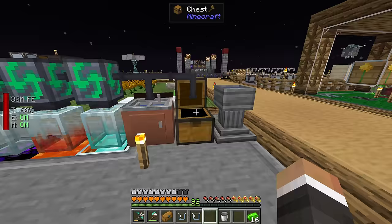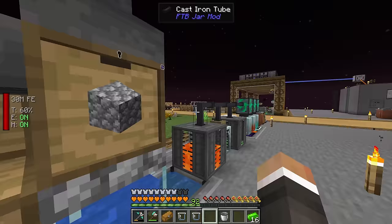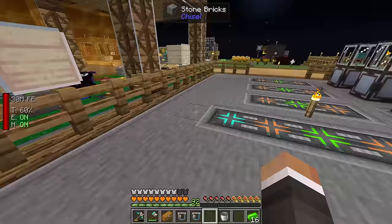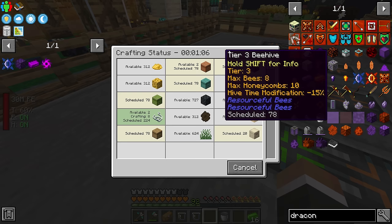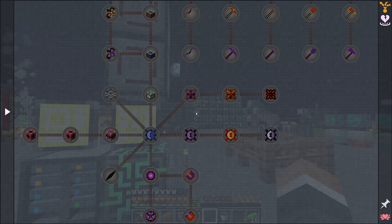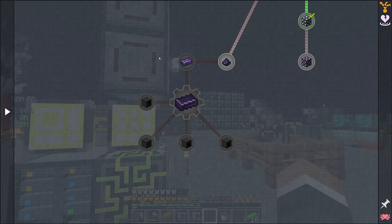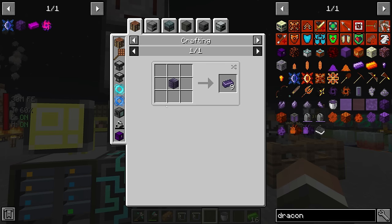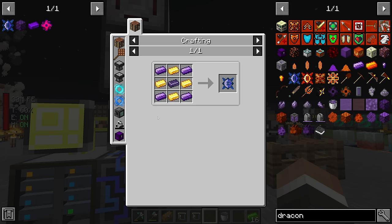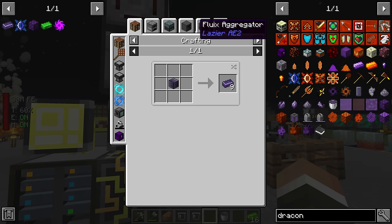We now have some draconium and the other two blocks of honeycomb, which don't have the chance mechanic. We're also close on our tier 4 apiaries — that shows how long it took just to get any draconium. The crafting suggests about one minute left. While we wait, to get started with Draconic Evolution we first need some fluix steel ingots from the Lazier AE2 mod. These are required for the draconium cores and also unlock the Draconic Evolution quest line.